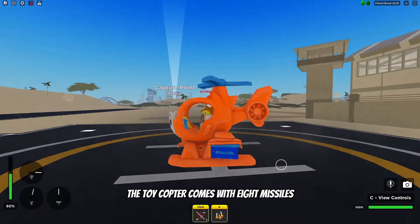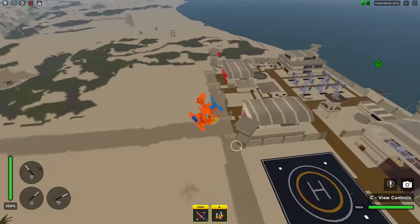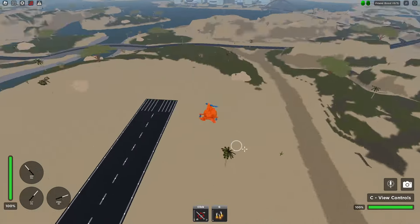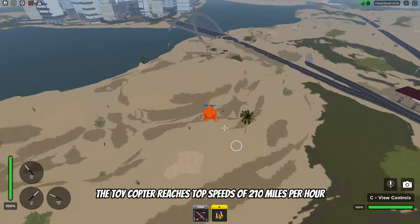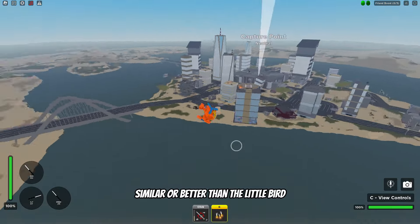The Toycopter comes with eight missiles that lock onto both land and aerial vehicles. It also comes with flares. The Toycopter reaches top speeds of 210 miles per hour and has great maneuverability, similar or better than the little bird.